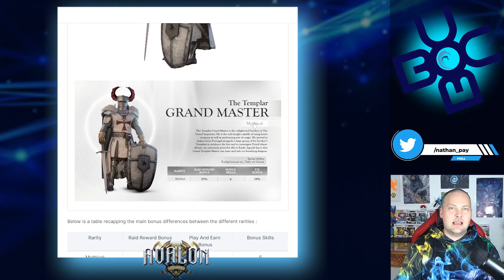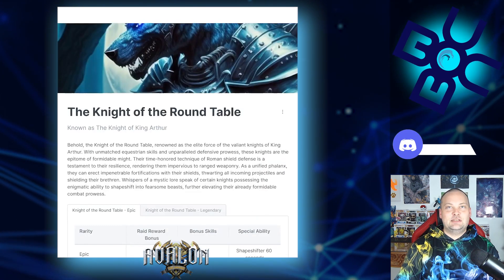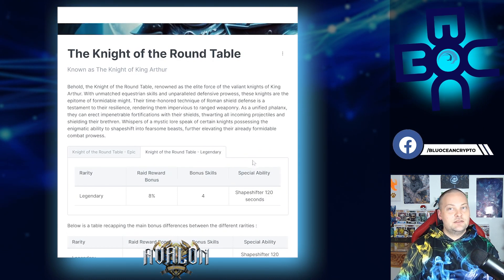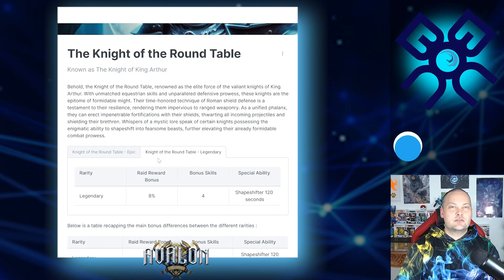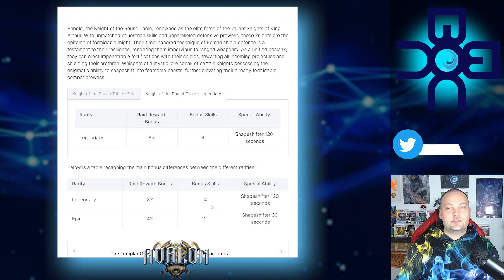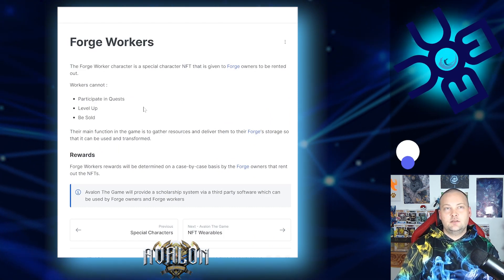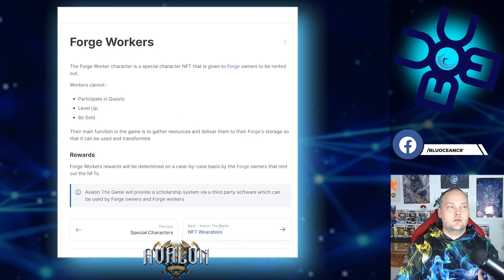The Knight of the Round Table is super cool because he can actually shapeshift into a werewolf — for 120 seconds at legendary and 60 seconds at epic. Currently only epic and legendary versions are officially confirmed, though there is some talk about mythical versions. Special characters also include forge workers: they cannot participate in quests, level up, or be sold. Their function is to gather resources and deliver them to the forge storage to be used and transformed — essentially workers that go out and do things for you.